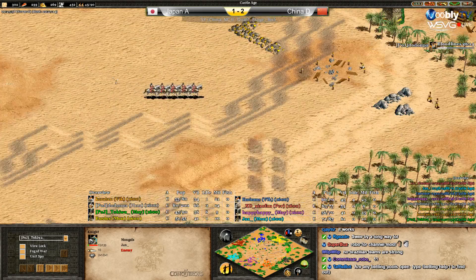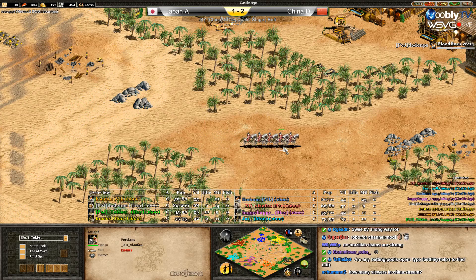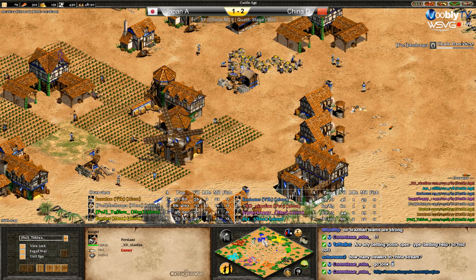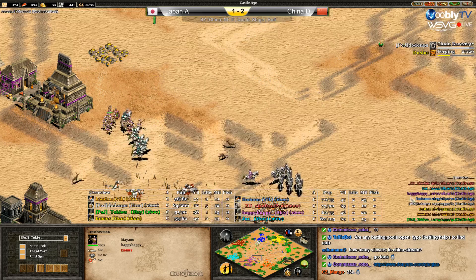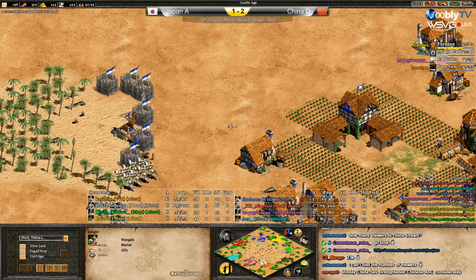Look at the pop — they are behind of course, but it's not a huge difference. It's a clear one but they managed to defend. In terms of economy they all have like 10-20 more villagers except Dodompa. Purple has about 10 more villagers than Bustos, and blue has 46 villagers. Everyone has 10-15 more except Dodompa. Now a lot of crossbows — also a knight with hill advantage and a monk. A really nice fight from the Japanese.